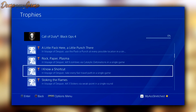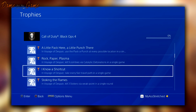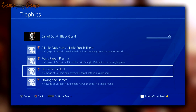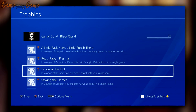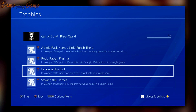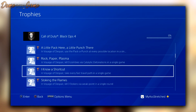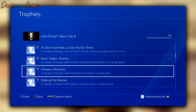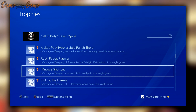The next challenge is called 'Rock Paper Plasma' — in Voyage of Despair, kill nine zombies via catalytic detonations in a single game. This could be a trap, a buildable weapon, or an in-game mechanic that sets itself off in different parts of the map where you have to kill nine zombies.